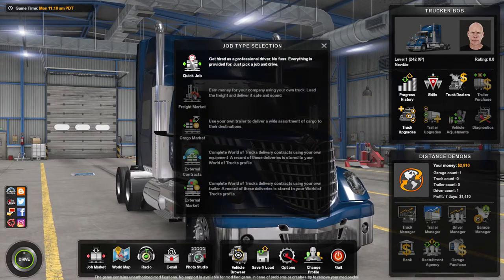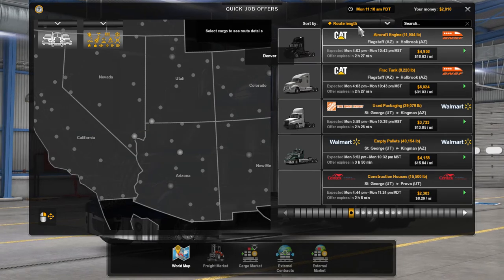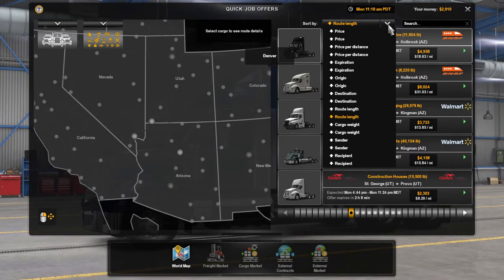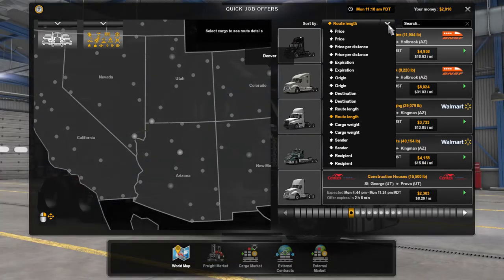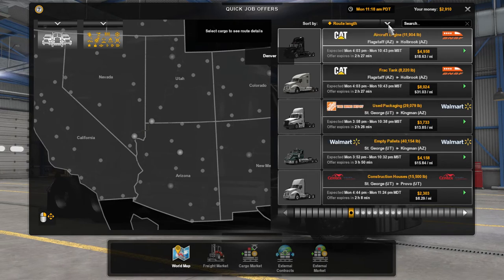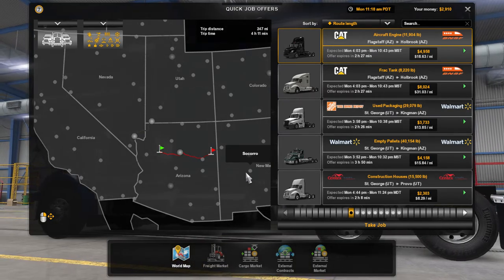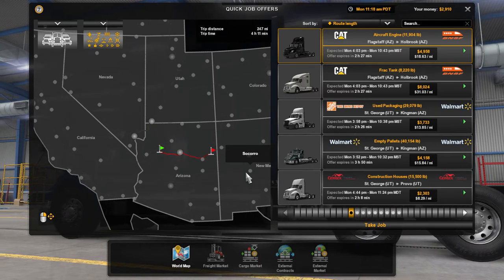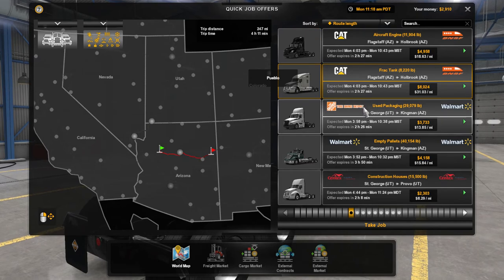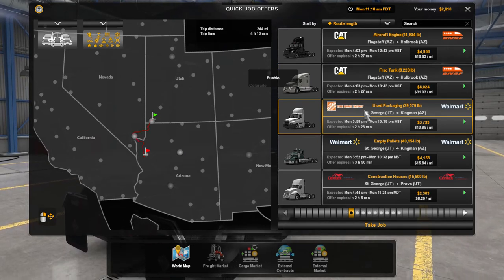We'll go and select our first job, since the last one was given to us. I have the list sorted by route length, because miles affect experience the most — that's the most important thing for leveling up quickly. There are lots of other sort options as you get into the game. We've got an aircraft engine out of Flagstaff, and a frack tank for 247 miles as well, and then a 244-mile job out of St. George.